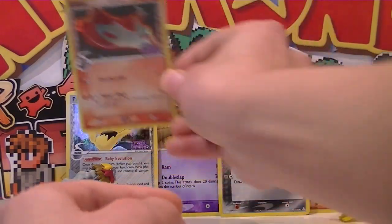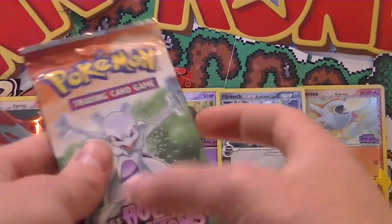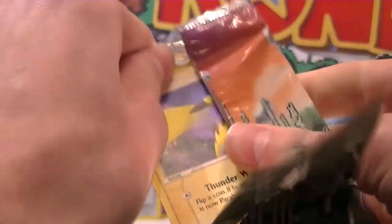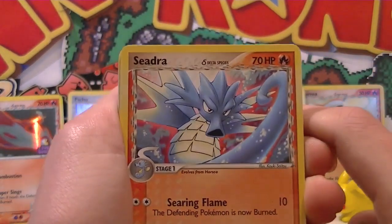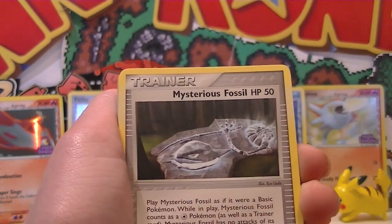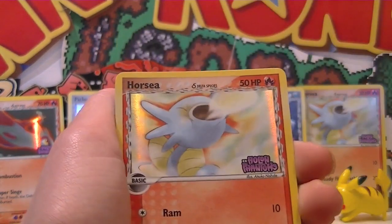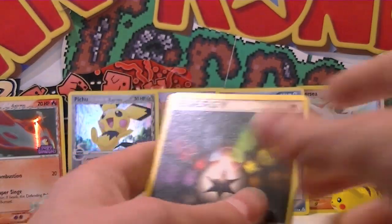Something other than a Zangoose would be nice — bloody Zangoose, haunting our dreams. He'll appear in my nightmares tonight. Come on, holo! Here we go — oh, that's awesome! Seadra! That Seadra artwork is amazing. Rainbow Energy, Pikachu, Mystery Fossil, Lilip, Mankey, Corphish, and another Reverse Horsey. And a Multi Energy as a regular rare — so we've got two of those now.